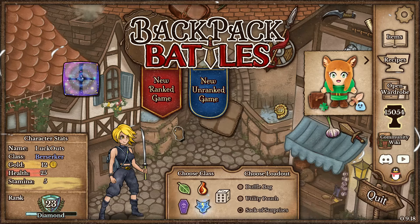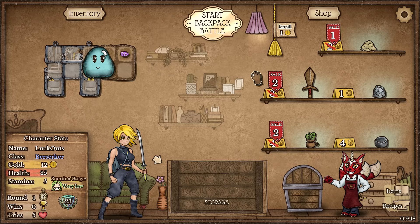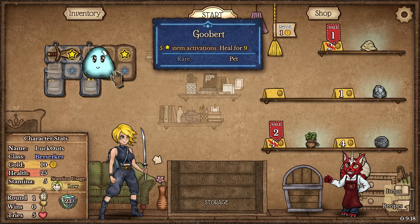Let's go ahead and jump into some ranked games with the Berserker and see what we can do. We're starting off with the Utility Pouch and the Gooberts, which is kind of insane. With the Utility Pouch we want to get as many weapons as we can, and with the Gooberts we should be able to keep ourselves alive for quite a bit.